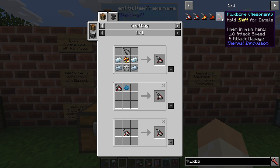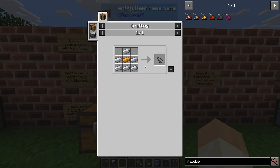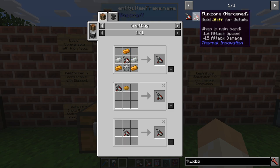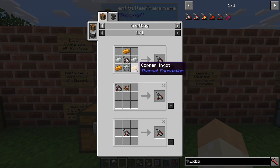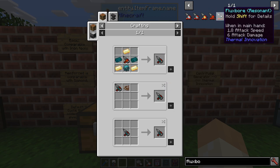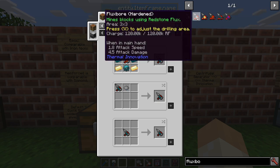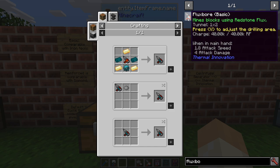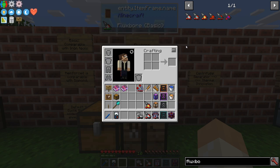You can see there's a basic, hardened, reinforced, signal, and resonant tier. The recipes use silver, tin, iron, copper, gold, redstone - pretty easy to make. The hardened one is crafted from the basic and then upgraded with some extra material, and so on. With each new tier comes more RF capacity: 40k, 120k, 240k, and so on.